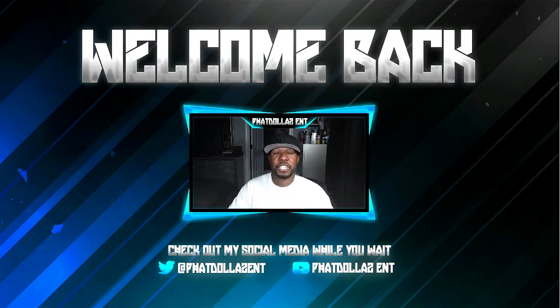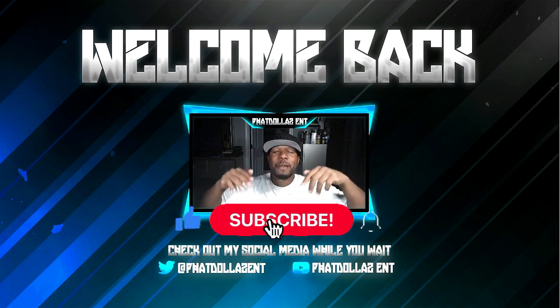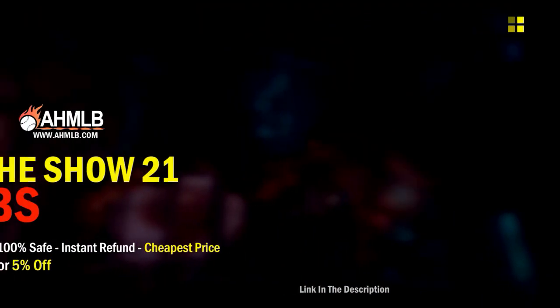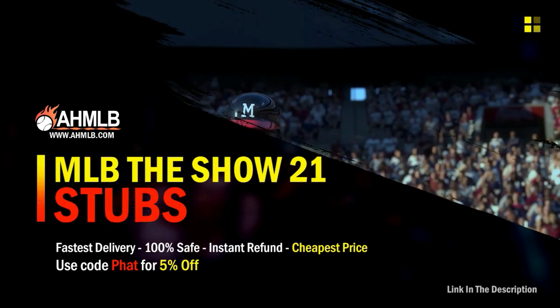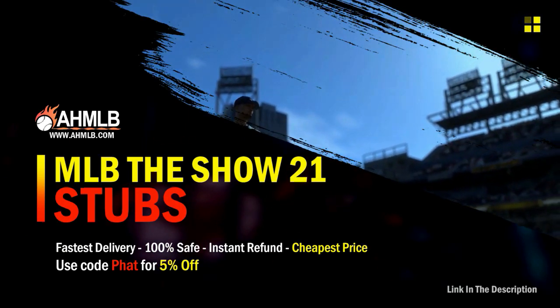What's going on everybody, welcome back to the channel. In today's video we're going to go over the fastest, glitchiest way to complete Team Affinity Season 3 in about three hours and four to five minutes. If you're new to the channel, drop a like, hit that red subscribe button, turn your notifications on. For great gaming services, head over to ahmlb and use code FAT for five percent off your order.